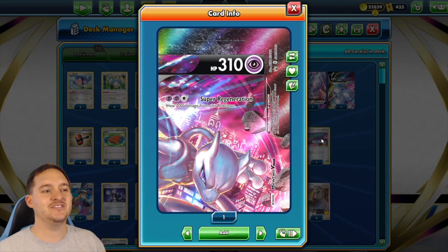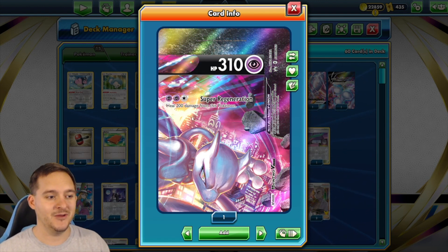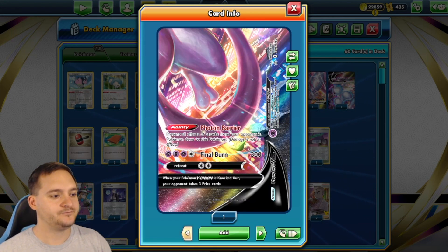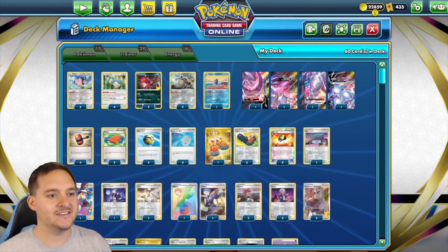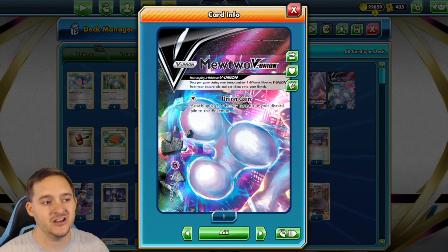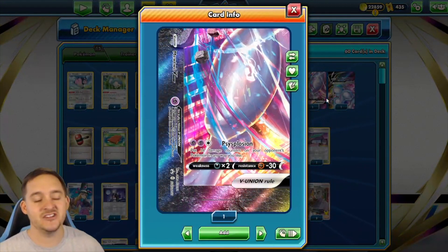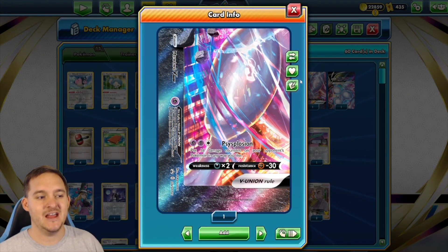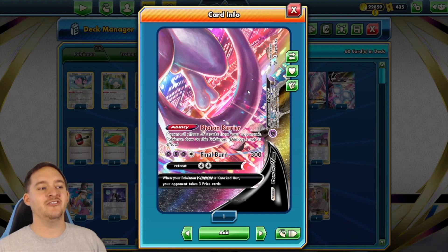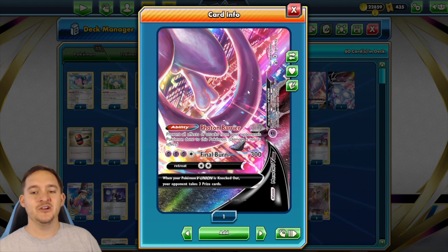The main attack we're going to use on Mewtwo V-Union is Super Regeneration, which heals 200 damage from this Pokemon. We're betting most opponents can't hit higher than 200, which is true for the most part. We use Union Gain as our first attack when Mewtwo has no damage counters — it gets two Psychic energies from the discard and attaches them. It also has Sizeplosion to put 16 damage counters on the opponent's Pokemon, and Final Burn does 300 damage.